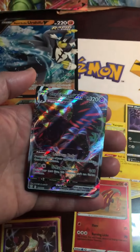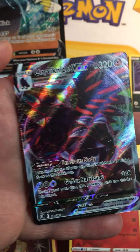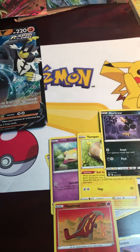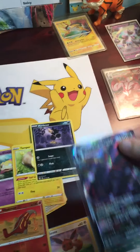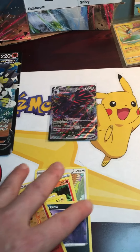Let's get a sleeve — we got to put that in the sleeve, that's going in our binder. Woo hoo, look at that! Sleeve it. We don't need that for the binder yet. Woo! Alright, time to go with my Rebel Clash booster pack.